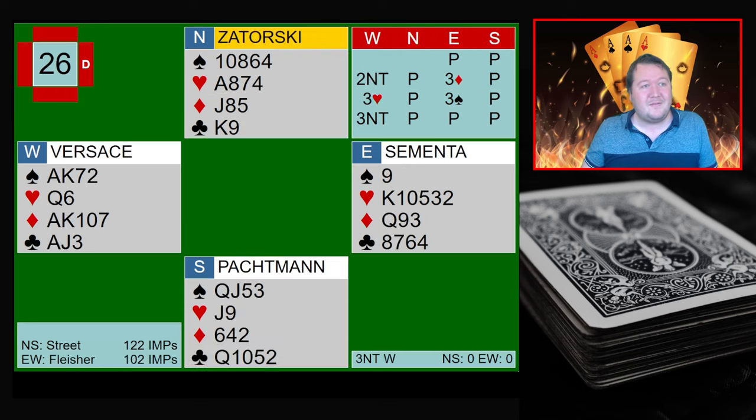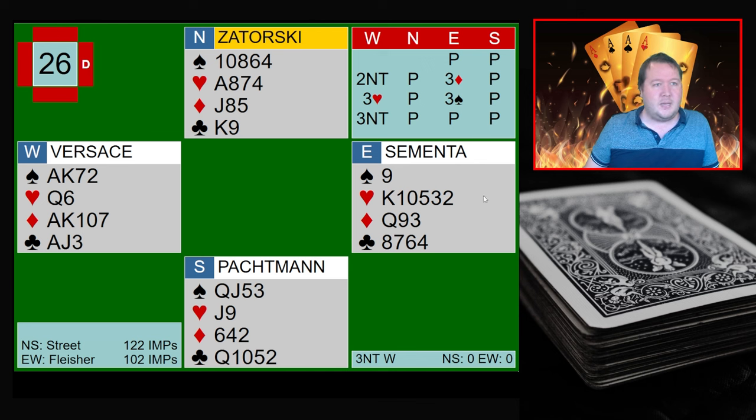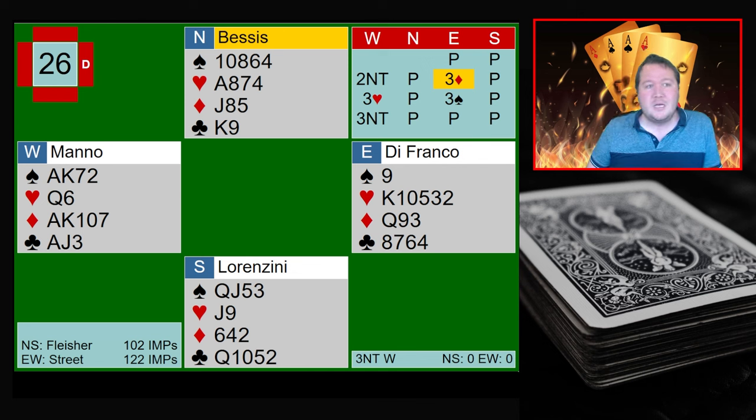The next hand is from the semifinals, between the Street and Fleischer match. Street went on to win this to play Zimmermann in the final, but didn't manage to win that — they came second in the Soloway. This one was a really interesting flat board. They both got to three no-trumps, and they both went down in three no-trumps. But there was some really interesting play that, while it didn't work, was quite riveting. Both tables got to three no-trumps in identical fashion.